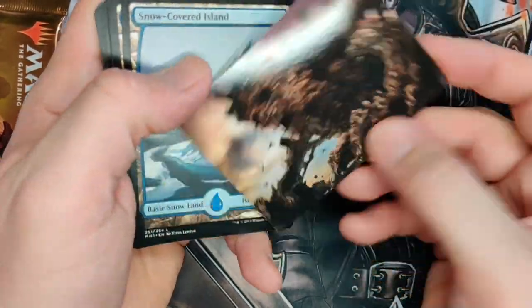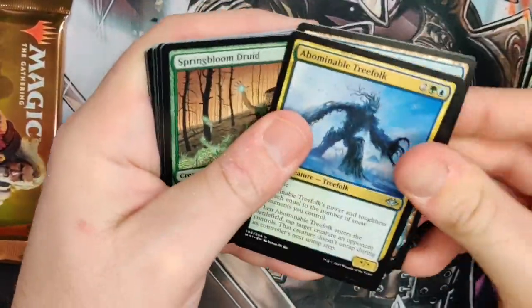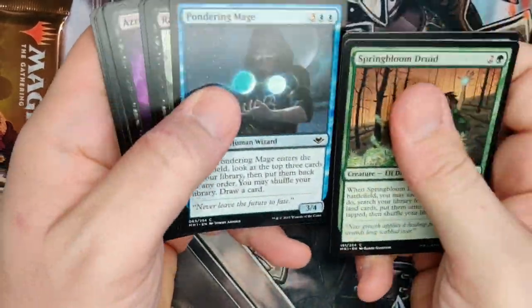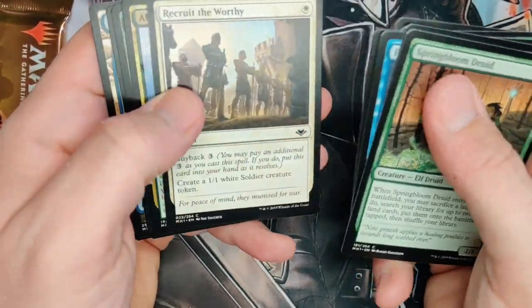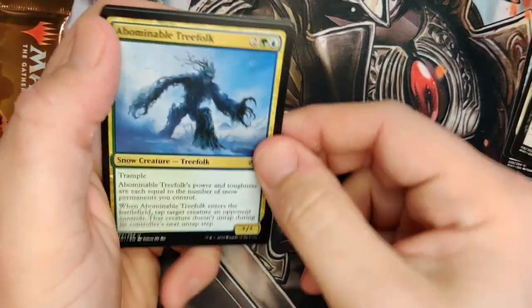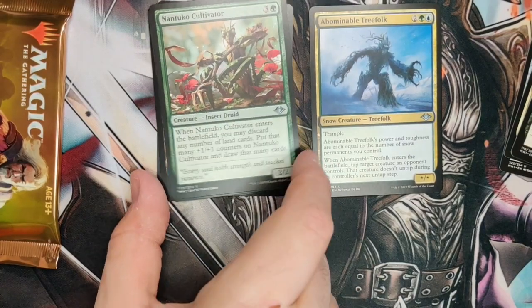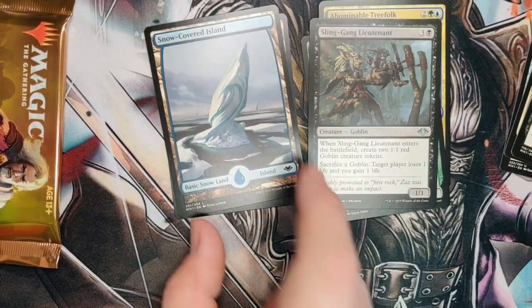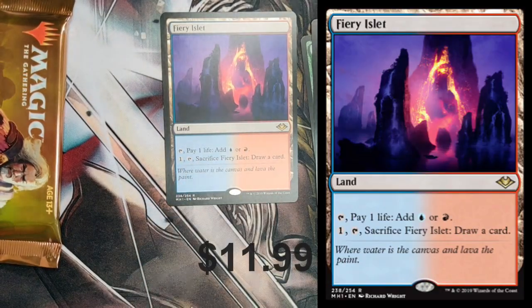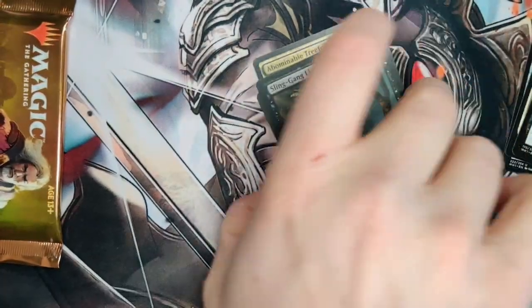Alright, next pack. We got a Hogaak in art form. Another Sliver. Another Tree Folk — actually an interesting card in the snow decks from the set. Antuco Cultivator reprint, kind of a creepy looking dude. Sling Gang Lieutenant — Siege Gang's black counterpart. And Firely Islet! Nice — great land. We've got two of the lands out of this box so far.